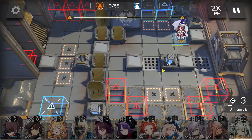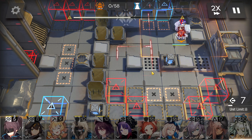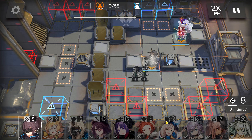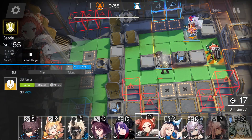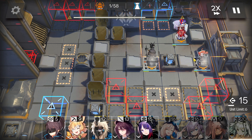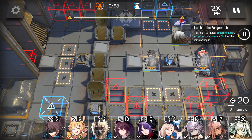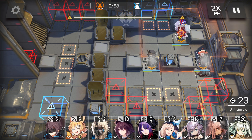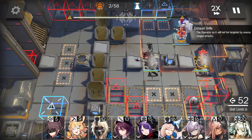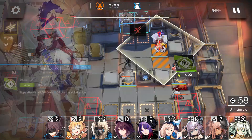First, immediately deploy Myrdle down to gain DP on the right side, then deploy the single-block vanguard here to kill the first four normal soldiers and gain DP. Then deploy your best defender here to block the enemies, and get one more deployment point from Myrdle before retreating her.